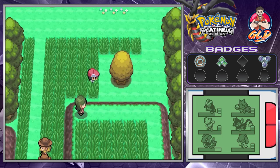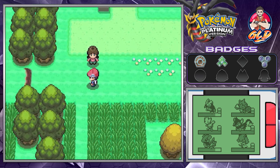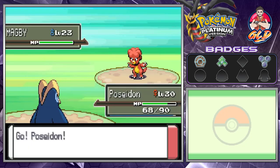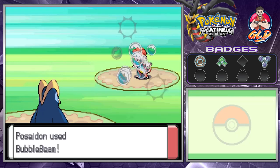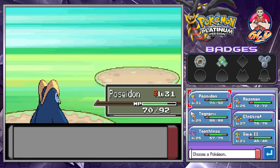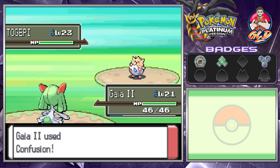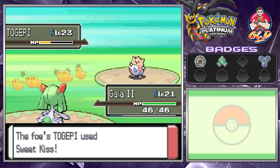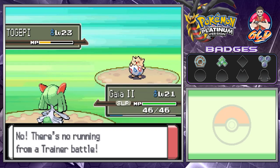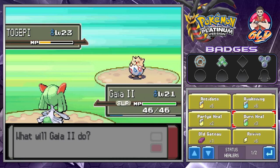Chansey goes to the PC. Let's battle some more trainers. This section that would've taken 15 minutes is now taking at least five. Beside grows to level 31. Here comes Togepi, so let's go with Gaia number two — oh crap, I didn't want to do that. Let's use a status item.